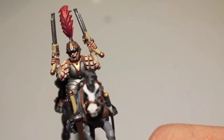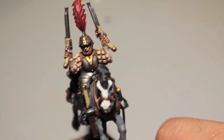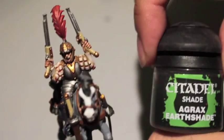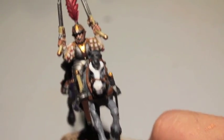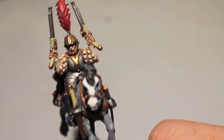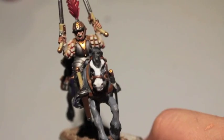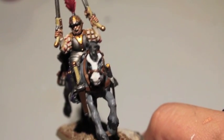For the rest of the model, we paint back up the silver and highlight it even further with Runefang Steel. We put Agrax Earthshade on the feather and then highlight it back up with Evil Sunz Scarlet. For the skin, we decide to make them nice and bright and pale — we use Cadian Flesh Tone and then mix in Pallid Witch Flesh.